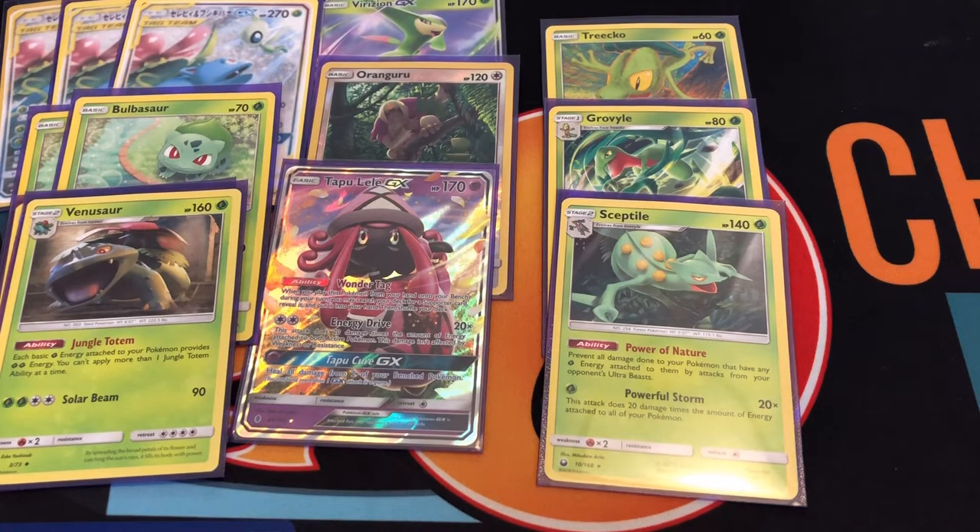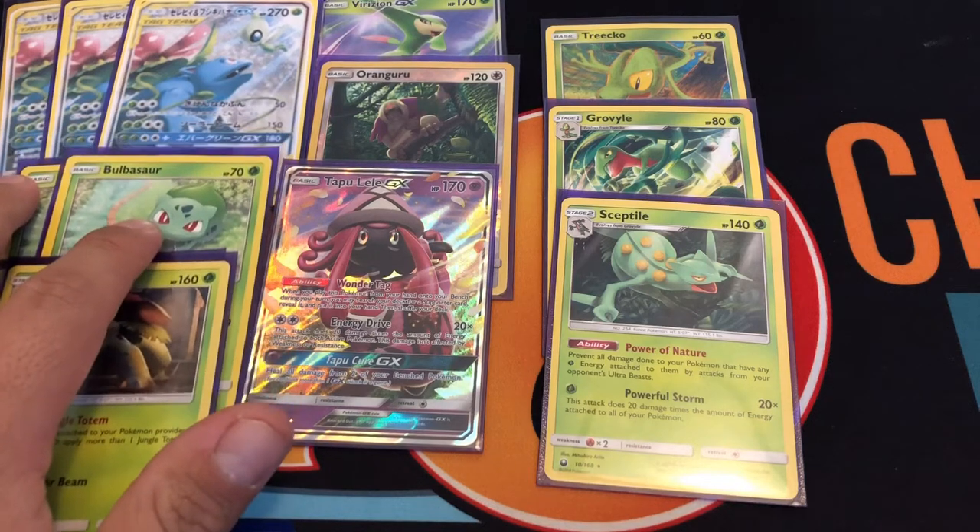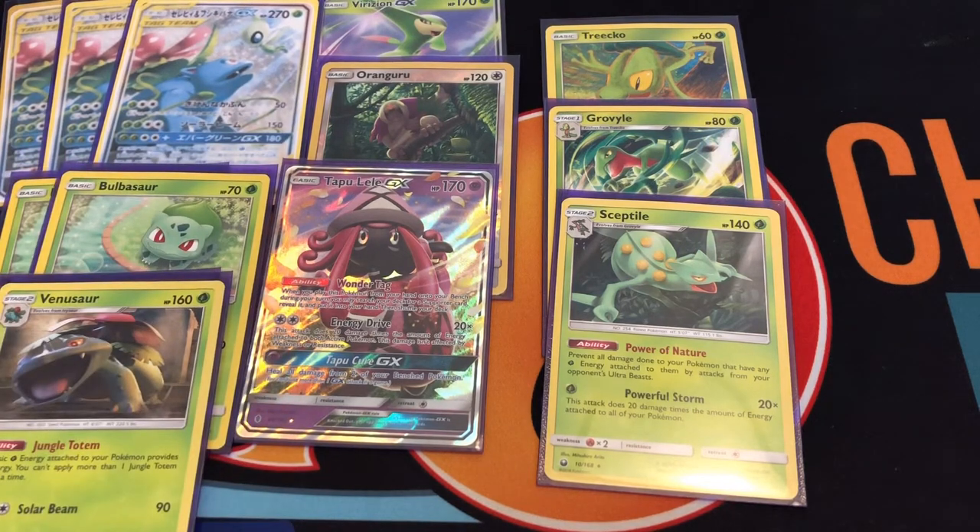Confused, burned, and poisoned. The second attack costs two grass and two colorless and does 150 damage — that's all it does. The GX attack has about the same cost, two grass and two colorless, and if it has an extra energy it shuffles all your discard pile back into your deck. The damage it does is 180, so that's pretty legit.